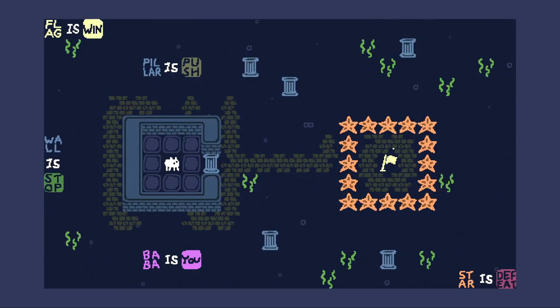Bob is you. Wall is stop. Pillar is push. I did forget to mention last time - please no spoilers or explanations of things. I don't want to know anything about this game. Just getting that out of the way. Pillar is push, wall is stop, Bob is you, star is defeat, flag is win. So what do we do with this? We can push a bunch of pillars... do I line up all the pillars and push the flag out? I think I can maybe do that.